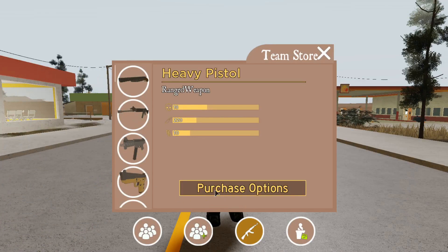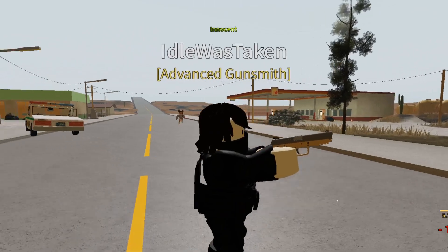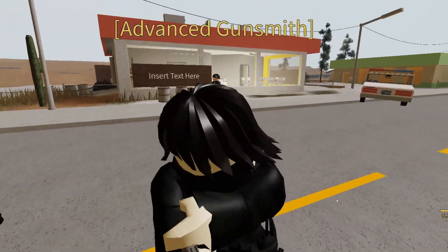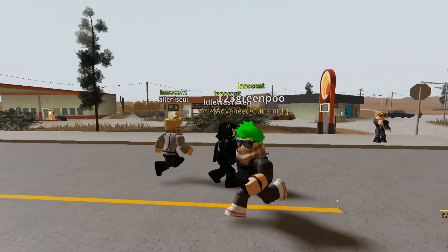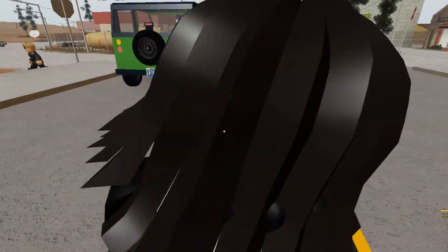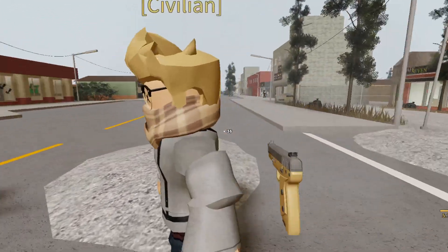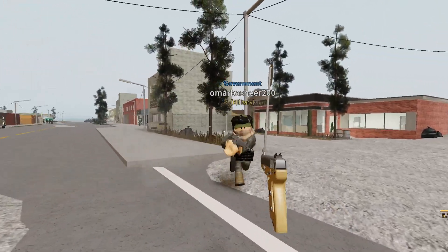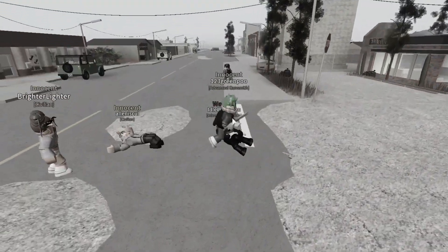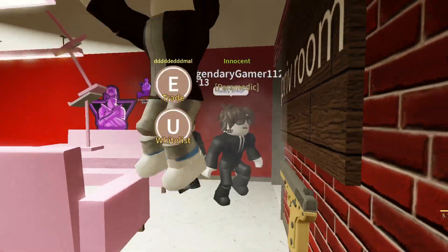The next weapon is the heavy pistol, also known in real life as the 5.7. It costs $1650 and it holds 10 bullets. It doesn't have a high fire rate like some other pistols in the game though. I am now going to try and eliminate as many people as possible in this dock.